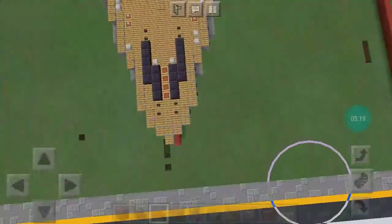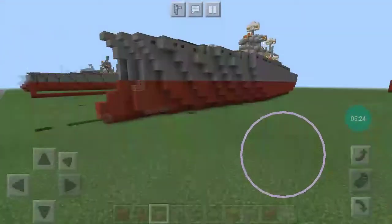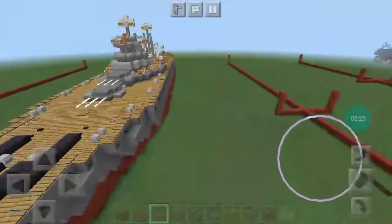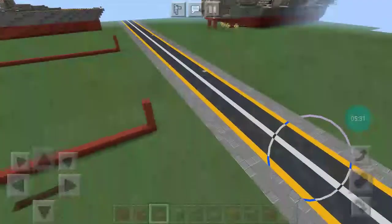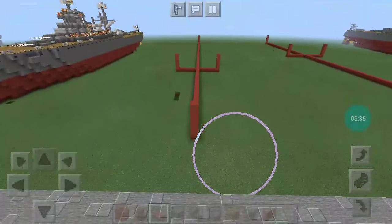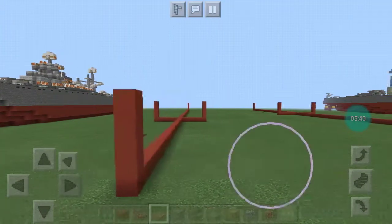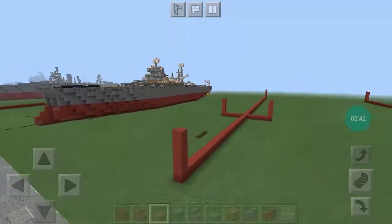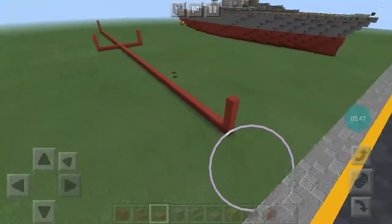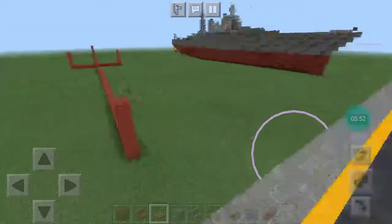Currently my favorite battleship. Quite a nice-looking ship, if I do say so myself. And then here is my length and width marker for USS New Mexico BB-40, New Mexico-class battleship. And then this is the width and length marker for USS Tennessee, Tennessee-class battleship.